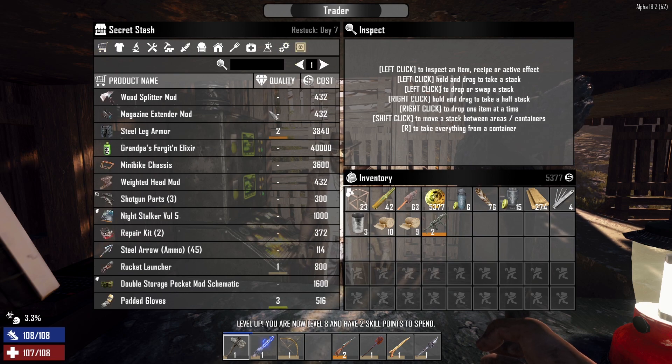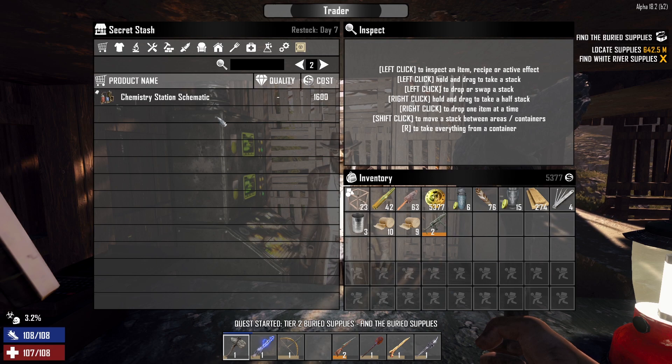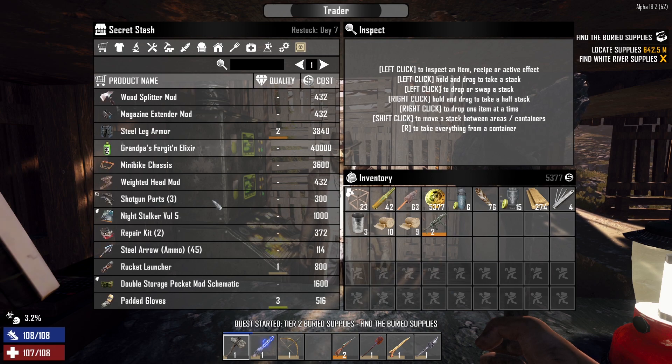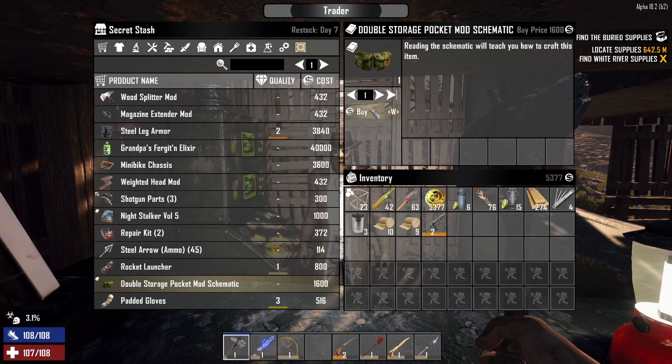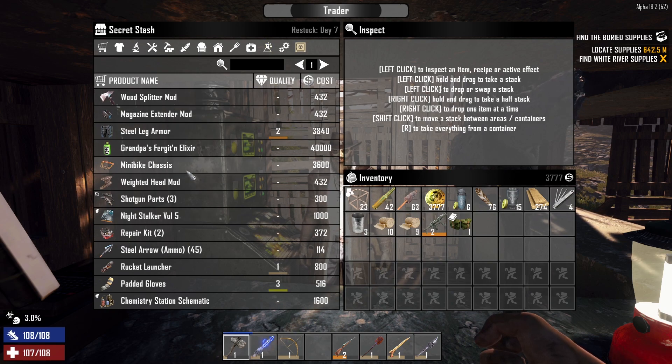The trader will be restocking on day seven, so we'll try to remember that. We do have a magazine extender mod - I think I saw one in there. First off we're gonna grab this double storage pocket mod schematic because it's very important - it'll get rid of two of our encumbered slots for each one we make. Now we can make them, so that's pretty amazing. We've also got a mini bike chassis here, but we're not gonna worry about that - we'll be speccing into those shortly.